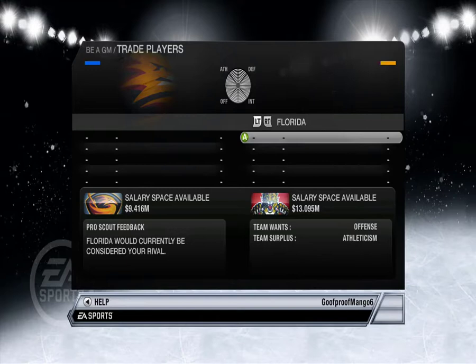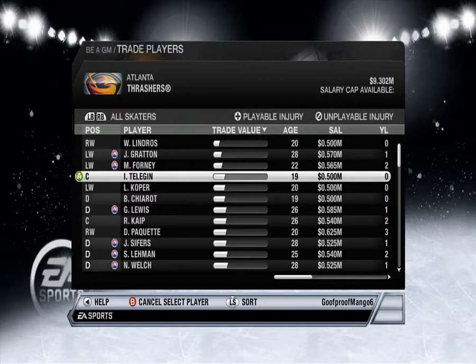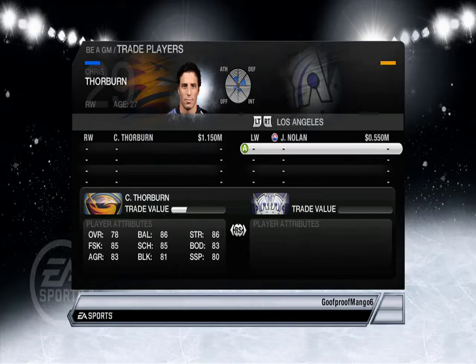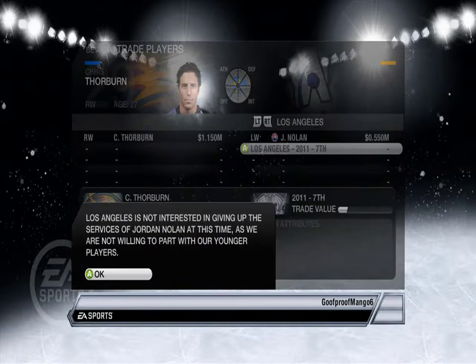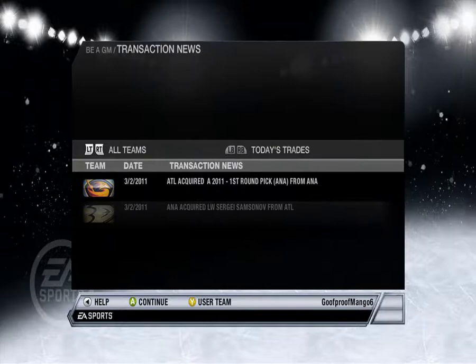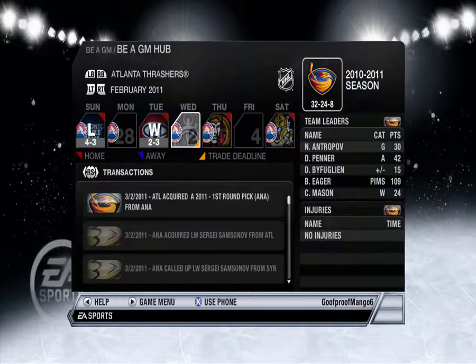It's so hard to tell what teams want. Okay, LA — you guys must want something. Take Jordan Nolan, he's pretty good. Trade value is on their side, so a seventh. Whatever. Sure, whatever. Nobody made a trade.